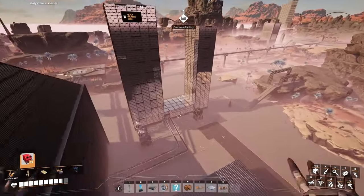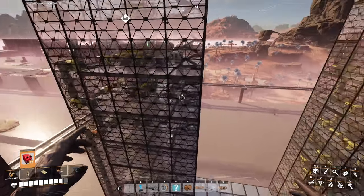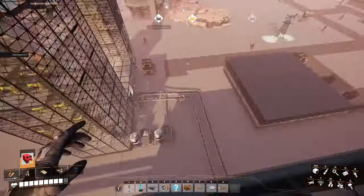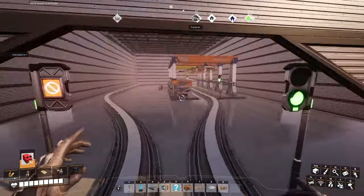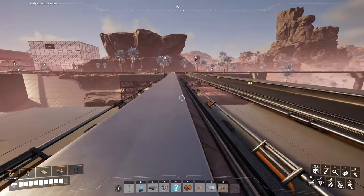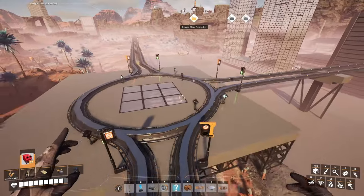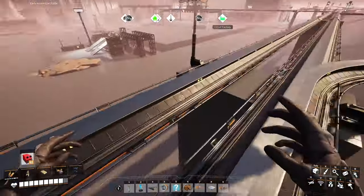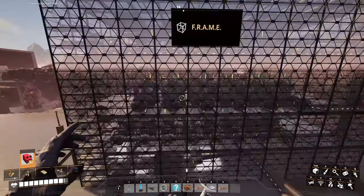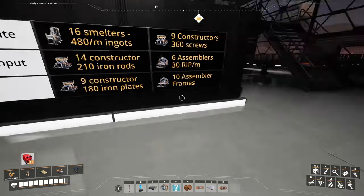Over here I've got the quick wire towers. Not much to say about these — it's just towers of quick wire smelteries. Makes a lot of quick wire that goes into this building, which looks like there's a lot going on in it but really it's just a train station that takes quick wire. I know it's been a while since I've talked to you guys on a video. So we've got the frame factory here — this thing makes a lot of modular frames. I don't really know why I made this, but it was kind of cool: 20 frames per minute.